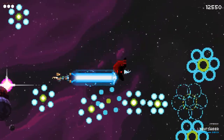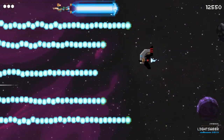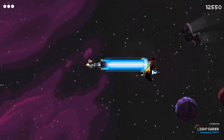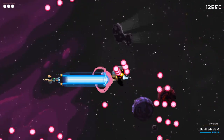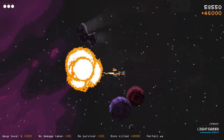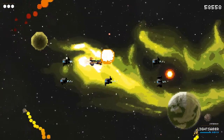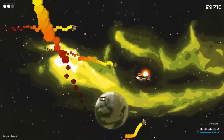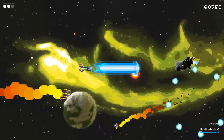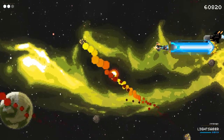These ones come out in little bubbles — I can kill those ones. This boss I've seen already. Sometimes I can get it just right where I can kill its bullets. Big explosion! I ran straight into an explosive. I move quite a bit slower when I'm using this lightsaber.